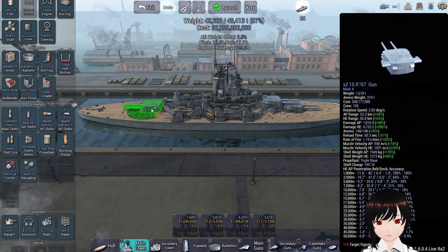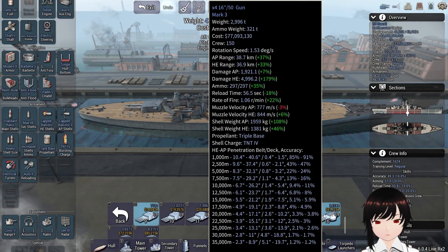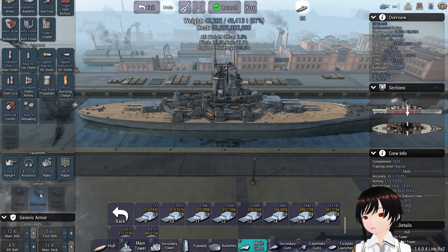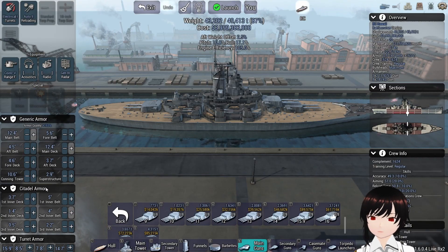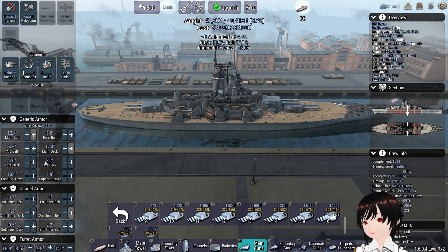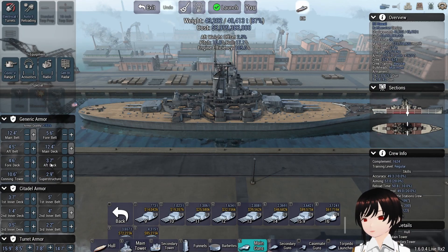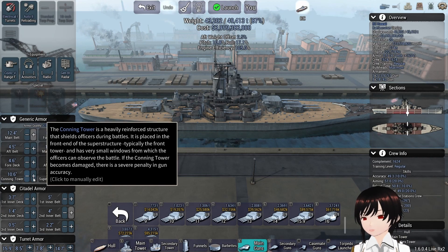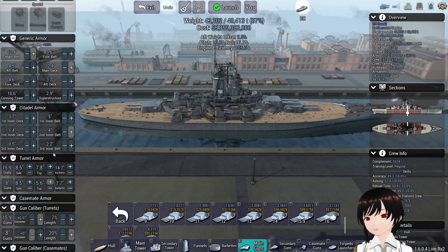Electrical 1 turrets with auto-loading 2 to bring the rate of fire up to 1.19 rounds per minute out of these Mark 4 guns — 15.9, 57 caliber guns. A slight bit of cheese to get the Mark 4 versus the Mark 3 of the 16-inch. Coincidence 5 rangefinder with Generation 3 radar, no radio or hydro — cost saving measure. 12.4 inches on the main belt, 12.4 inches on the main deck, up to almost 6 inches on the fore belt, 4.5 on the aft, 4.6 on the fore belt deck, and 3.7 inches on the aft deck, with a 10-inch conning tower and almost 3 inches superstructure.